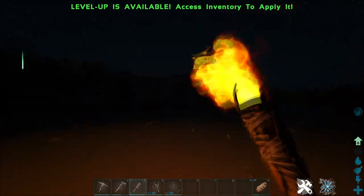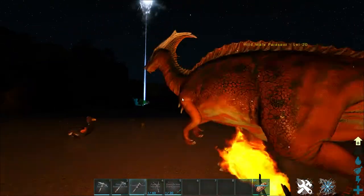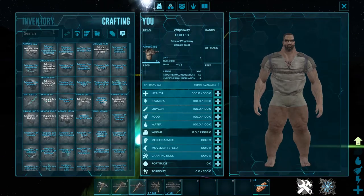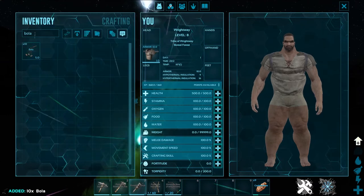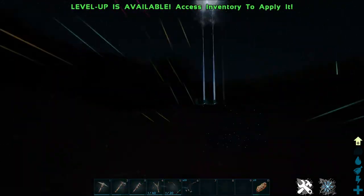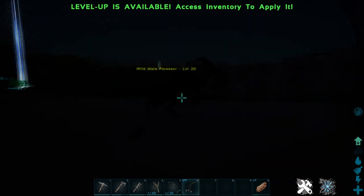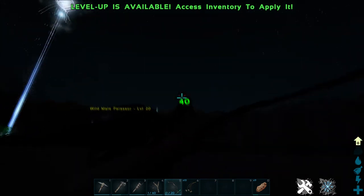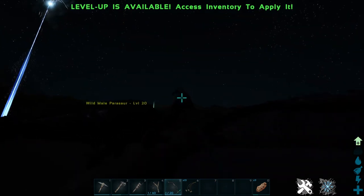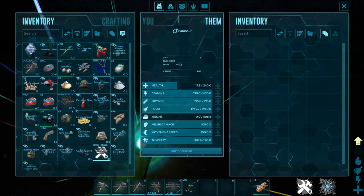There it is — a parasaur, only level 20, but it will help you in terms of getting around. To tame one you're going to need bolas. The reason you need the bola is it will stop it from outrunning you, because a parasaur can run faster than you. It takes three tranq arrows at this low a level to knock it out.